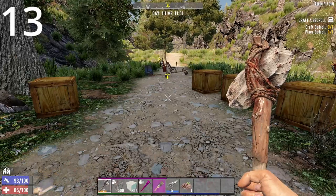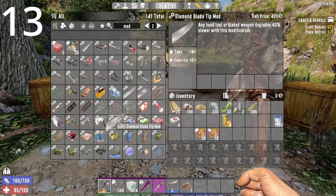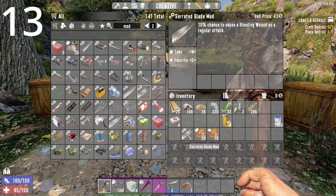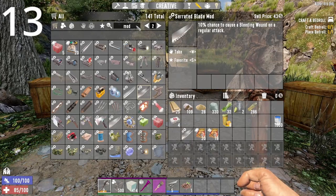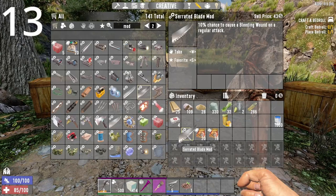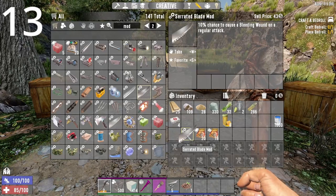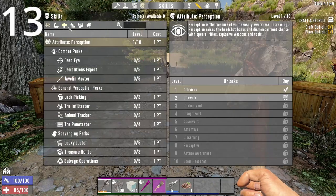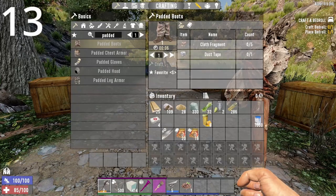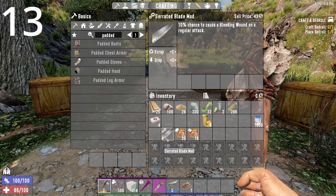Now for some more advanced general stuff. The Serrated Blade mod has a 10% chance to cause bleeding on a regular attack. You'd think it only goes on bladed weapons, but it also goes on knuckles and spears, and even the chainsaw. The tip here is that the amount of bleed you can do is based on your Deep Cuts perk. If you have it at max rank, you can do 7 bleed stacks — even with a spear.